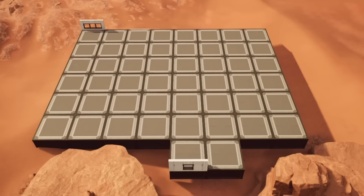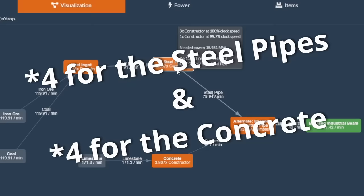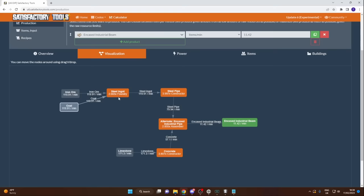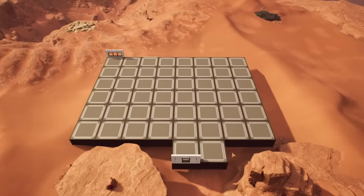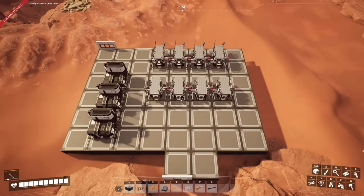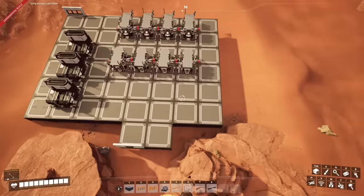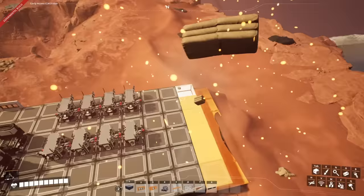At this point we're going to go back to the Satisfactory Calculator and see how many machines we need. We can see we're going to need three foundries, eight constructors — one for the steel pipes and one for the concrete — and then three assemblers. We're going to take those buildables and place them on the layout to see if they can fit, because from there we can tell if we need to expand. Having placed down the constructors and foundries, I noticed we need a little more space for the assemblers — so I'm quickly adding a few more rows of foundations and placing the assemblers.